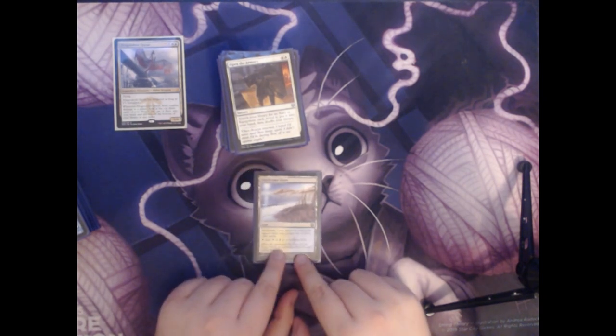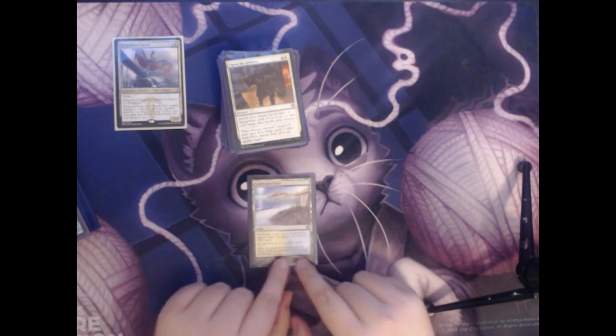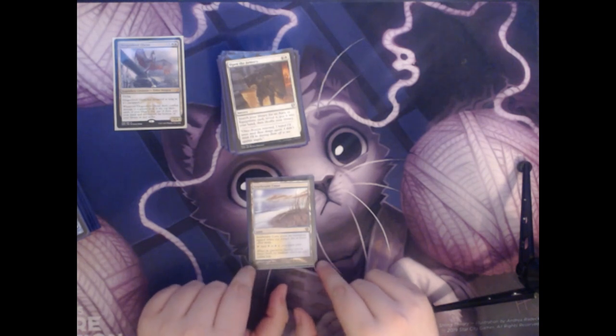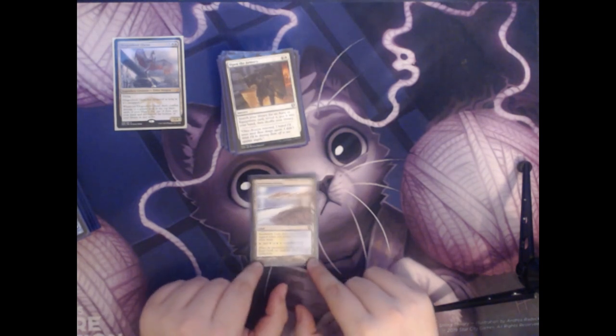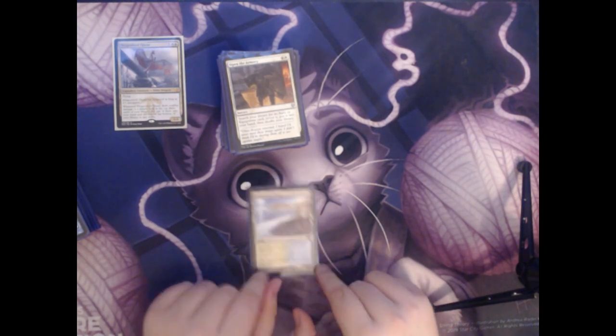Next up we have Seachrome Coast. It's another blue-white land that enters the battlefield tapped unless you control two or fewer other lands. These are called Fast Lands — if you play them as one of the first three, they come in untapped again with no downsides.